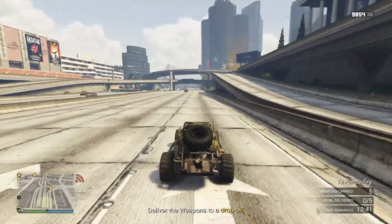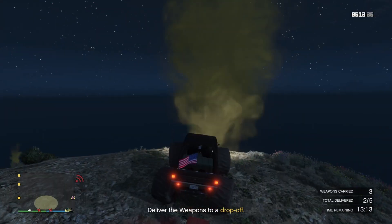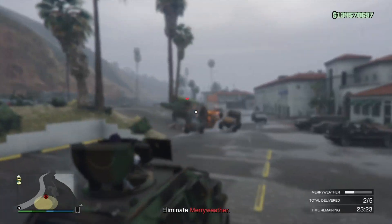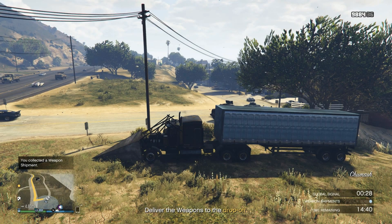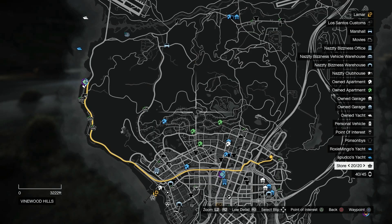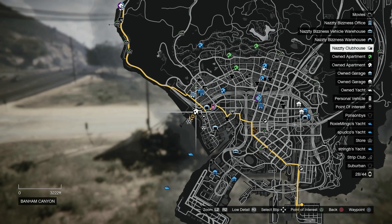There are gun running delivery missions with dune buggies having 5 drops, marshals having 5 drops, weaponized insurgents with 5 drops, heavily armored insurgents with a single drop, and the phantom wedge also with a single drop. Here are just a few of the dozens of map snapshots I collected of the delivery missions. I used these snapshots to help me create markers on the map so I could test how long it took to drive the appropriate vehicle to each delivery from each of the bunkers.